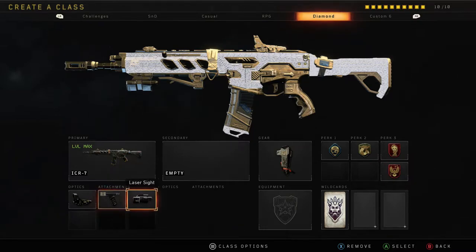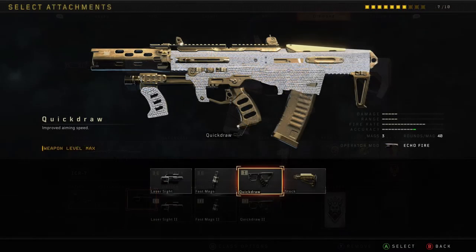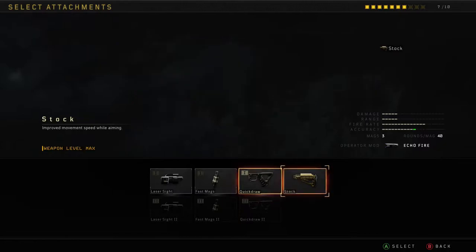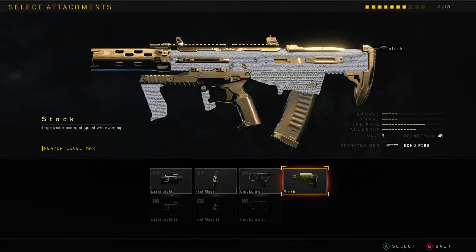We also have Laser Sights. In Hardcore — yes, that's what we're playing — you don't have any crosshairs, and the Laser Sights basically helps you with hip-firing, which you will be doing. If you can't get those two attachments, then the next one I recommend is Quick Draw, which basically helps you aim in faster so you can snap onto their head. And the next one is Stock.